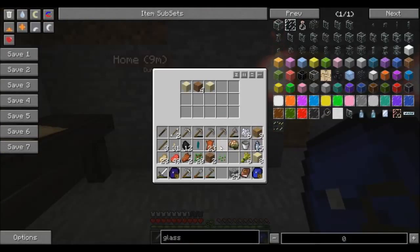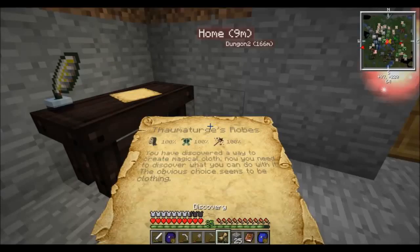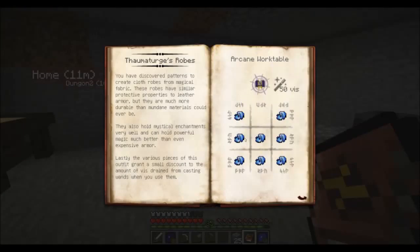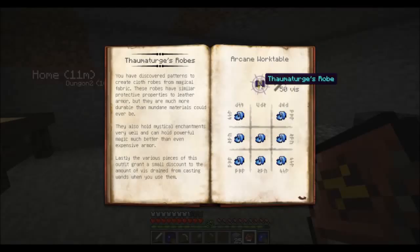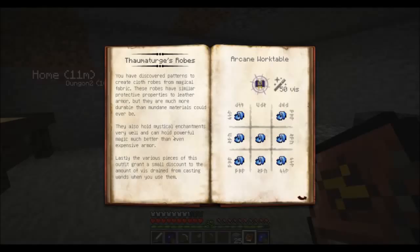Digger's backpack - let's see if we can get any of that in there. Only some. Let's take this form and turn his robes out. You make these out of enchanted fabric, and you can't make a helmet, but you can make legs, boots, and a robe. They hold enchantments better - hold mystical enchantments very well.